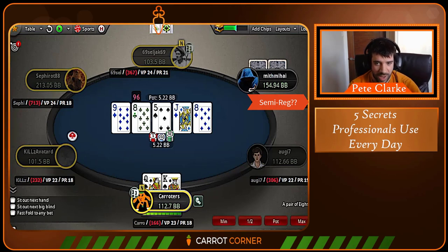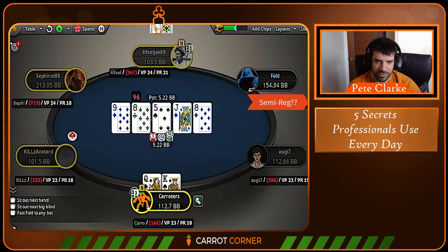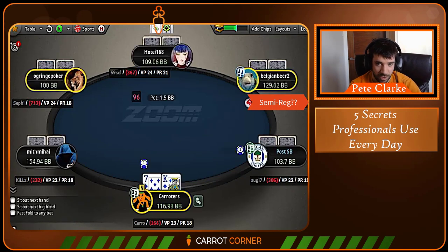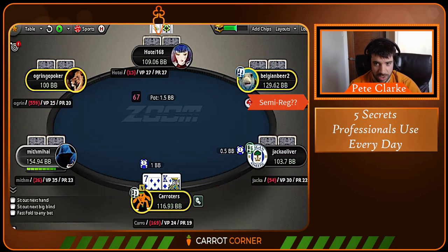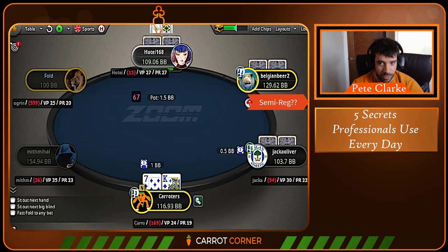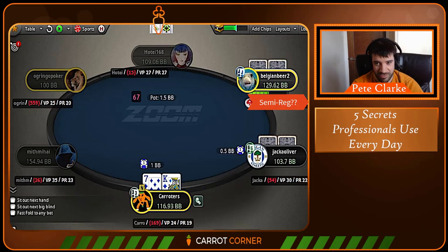Given that our hand is near the bottom of our range, it's going to showdown for basically no pot share ever, because although our opponent is checking a lot of weak hands, they mostly beat king-high on this texture. Therefore the EV of checking is zero and the EV of betting is wildly positive — we expect to get more fold equity than our break-even point because of how well our range is doing. Strong range, weak hand — you've got to bluff. Not bluffing here is what we call the river blunder theorem. You have to make this bet.